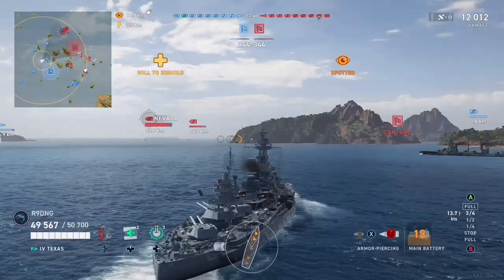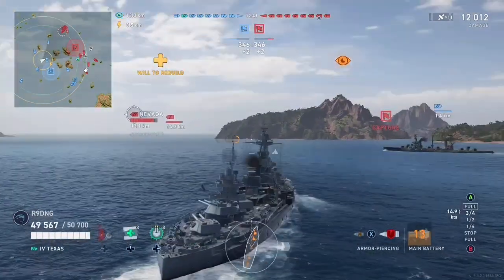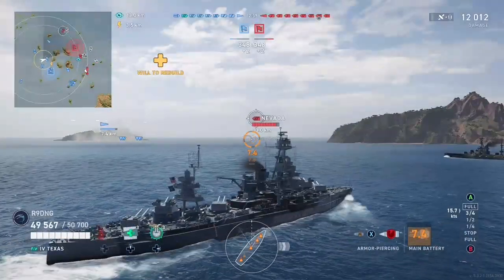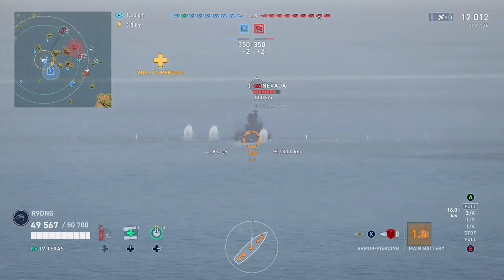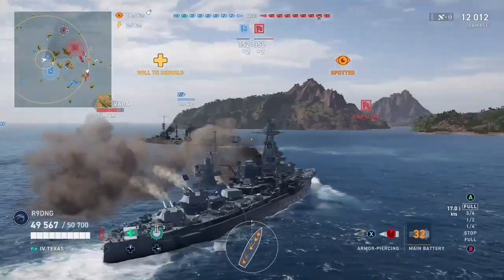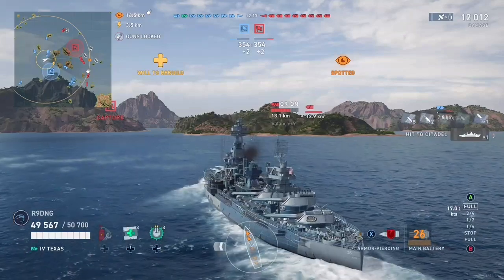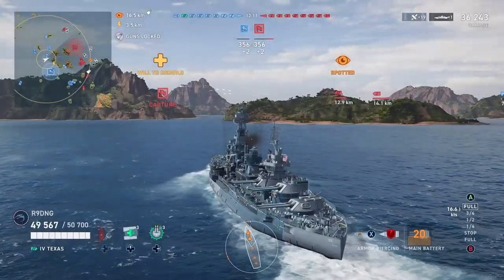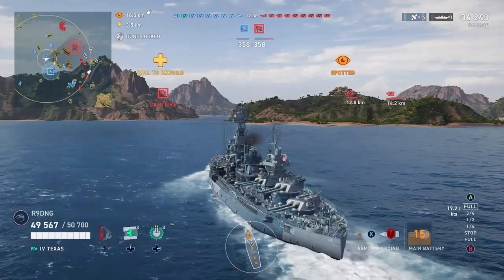Nevada may have just been shooting at our destroyer or Kongo but I can't really tell. An allied Ashenko has also turned up over here. Seeing this I have decided there are already enough allied ships on this flank, so I push towards the centre to assist the right flank who are currently outnumbered. I use the gun lock to lock my guns right and surprisingly get a citadel from the previous salvo on the enemy Nevada, likely through the same bow deck weakness that Texas has.